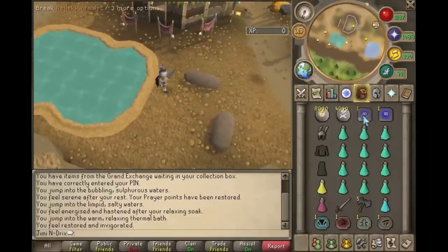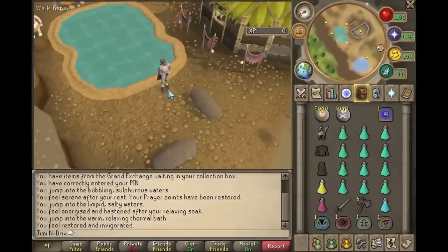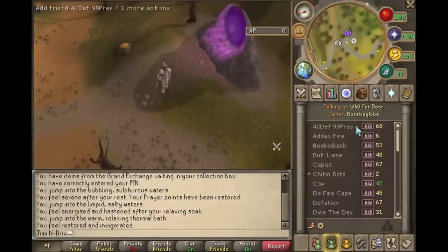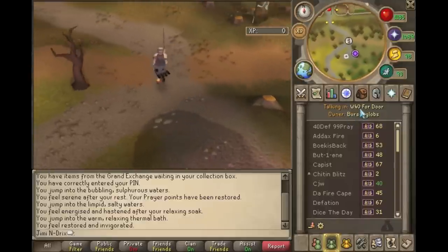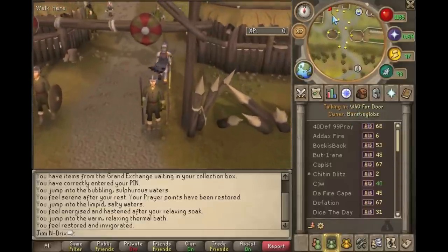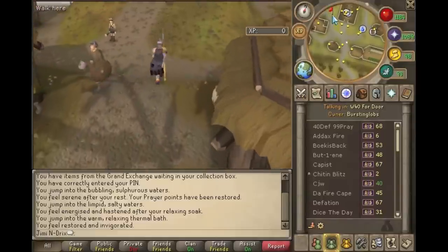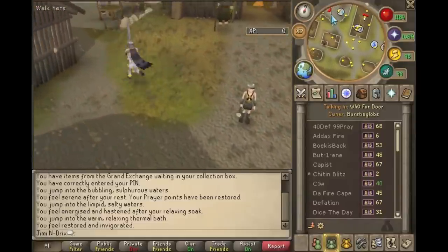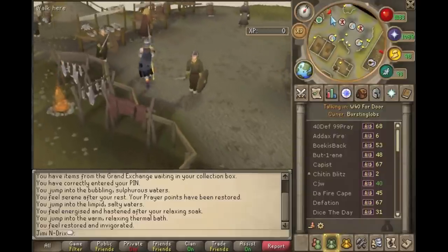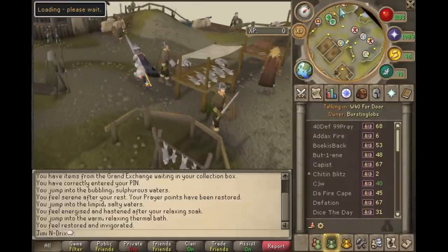So now we're ready to go — our HP will be draining slowly, so let us begin. You may also want to join the friends chat 'bursting lobs' if you need a door partner or bless.